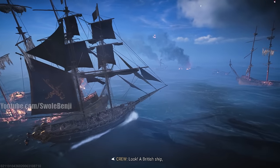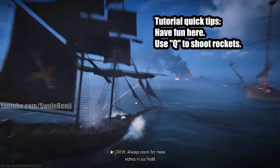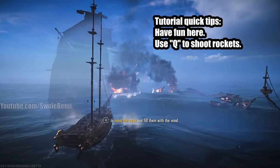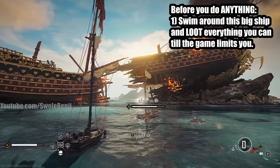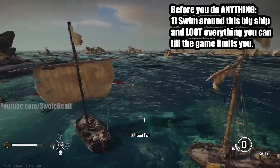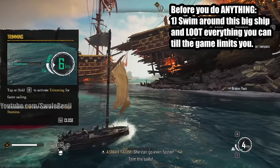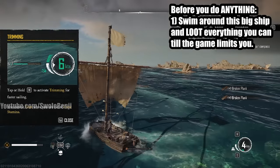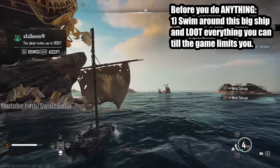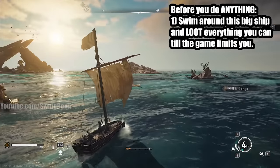Welcome to the tutorial. There's no way to mess this up — use Q to shoot rockets, go crazy with your cannons, and just learn the controls. Once done, before doing anything else, swim around the big exploded ship and loot everything you can. Don't waste time fishing. Pick up contraband — things like wine and other valuables scattered around the boat.